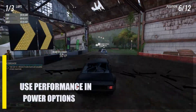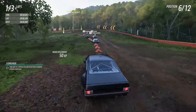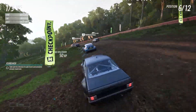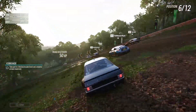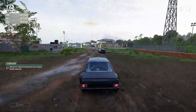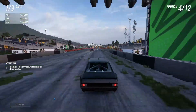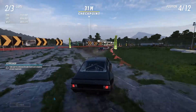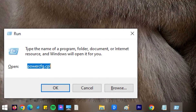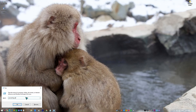Next, use performance in power options. In Windows, a power plan is a collection of settings that determine how much energy the system uses and how much it saves. In most cases, your computer's power consumption will increase in direct proportion to its performance. If your frame rate in Forza Horizon 5 on PC is low, switching to the performance setting rather than the balance setting may assist. Press the Windows key plus R on your keyboard. Once the Run dialog box appears, type power.cpl and press Enter. Click Hide additional plans in the pop-up box and pick High Performance.